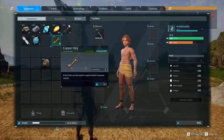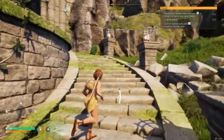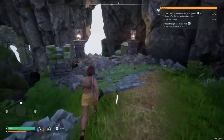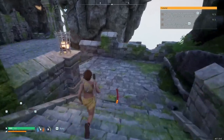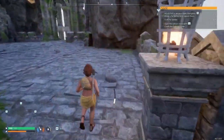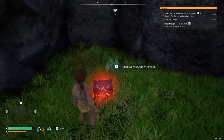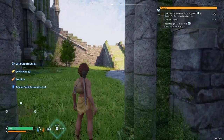Now that I ran back to the start, I'm going to take that copper key and go all the way back down to where I showed you guys that locked chest at the beginning of the video. Just go back down this staircase — I'm going to take a shortcut and jump over here. And it is right here. You get coins, bread, and an outfit schematic.